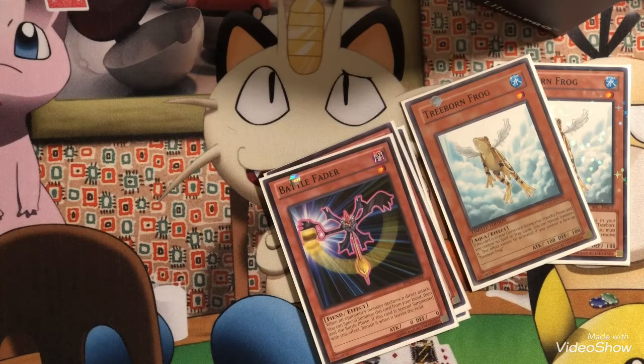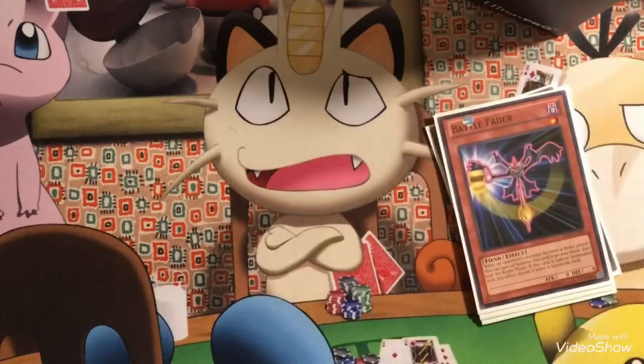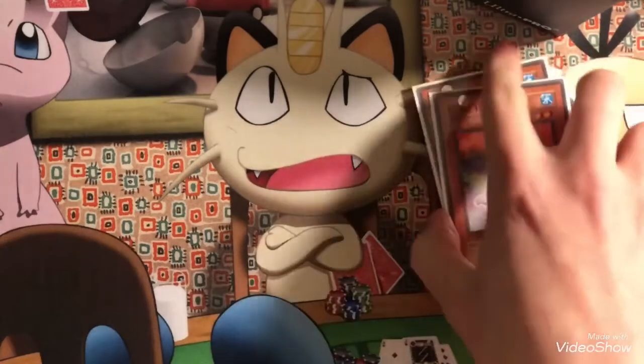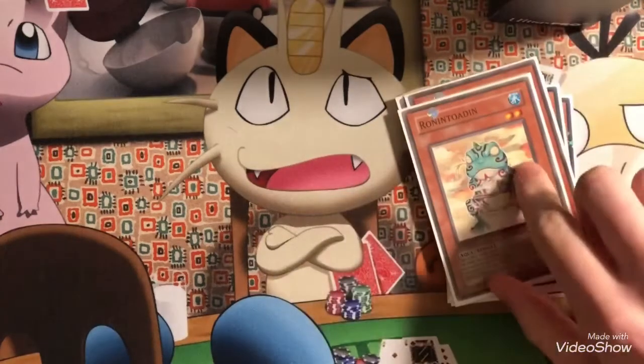Three Treeborn Frogs was a little cloggy, because you can only have one Treeborn Frog on the field, and if you drew a second one it's usually a brick. Two was a good ratio for me — that way if one got banished I'd still have another one. We also play double Dupe Frog, which is just there to help with the frog engine.